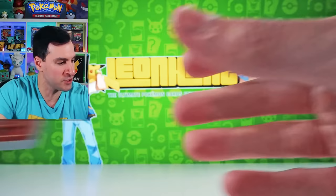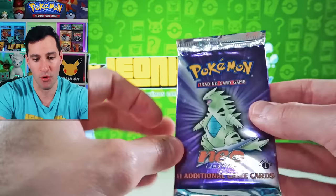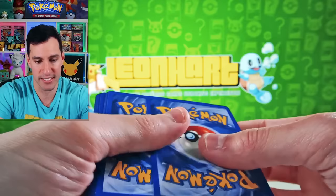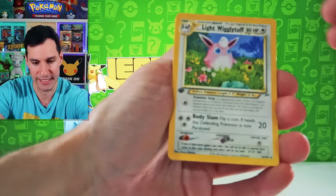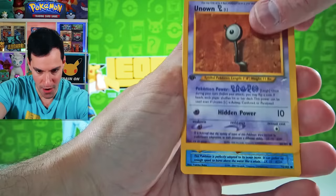Now we're getting into some super juicy First Edition Neo Destiny booster pack! There are shining Pokemon in this set — and of course they're usually in the lighter packs. None of these were weighed, but it makes it just extra fun. Just three cards, I believe. Light Wigglytuff, Houndour, Energy Amplifier, Psyduck, Dark Octillery, Mareep, Remoraid, Growlithe, Unown, and an Unown G. That's okay.